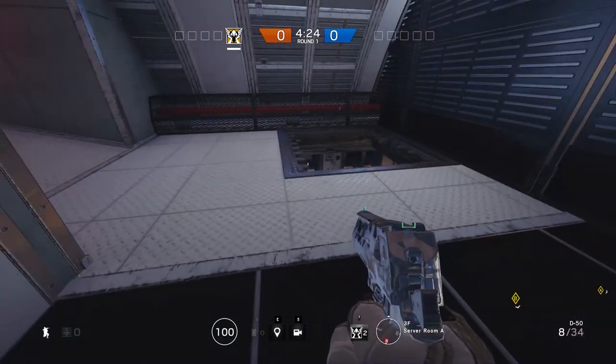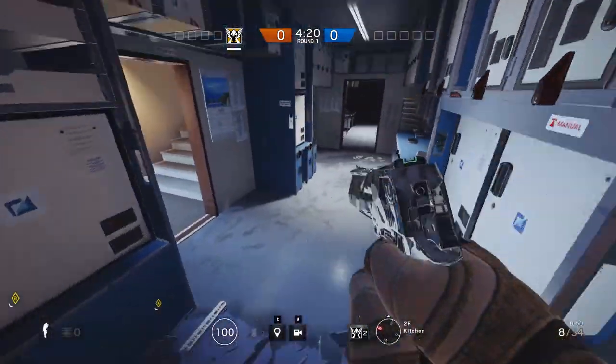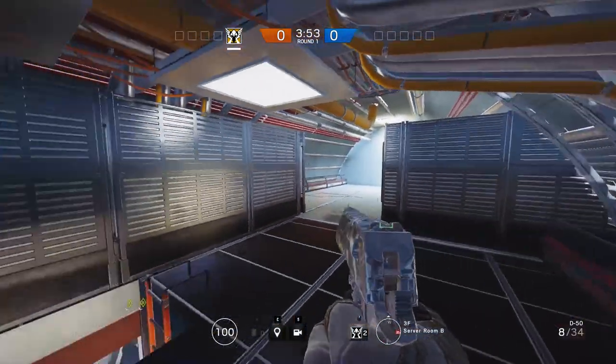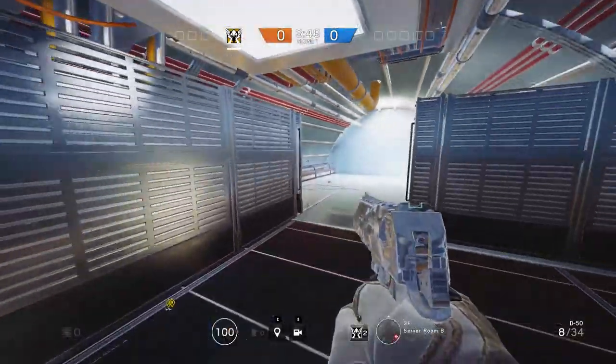Once you get your first pick and maybe a second one, and now they know where your spot is, you have this hatch open so you can just drop down and push back into site where your teammates are.